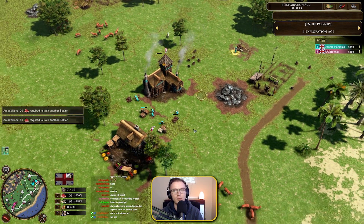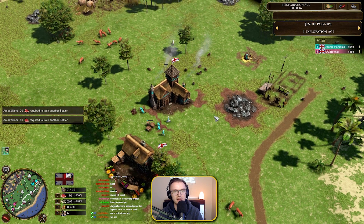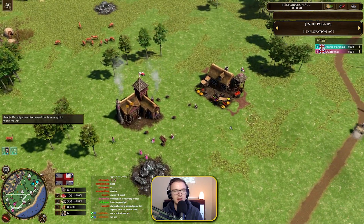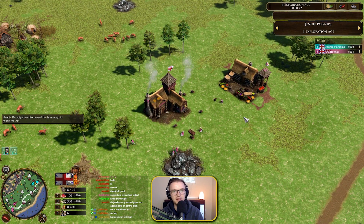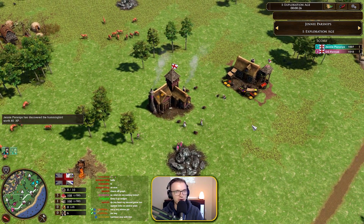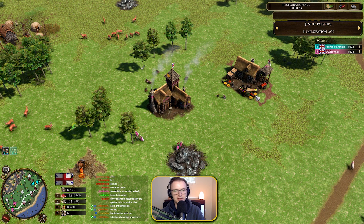Welcome to another casted game. We have Jenny Parsnips playing at the top right part of the map as the Brits, and my good friend Revnac at the bottom left part of the map in the pink, playing as the Brits as well. This is a Brit Mirror, so you're probably going to see in chat that people moan a lot about it — it's very, very boring and basic, normally the same composition against the same composition.